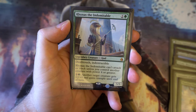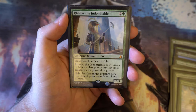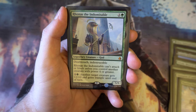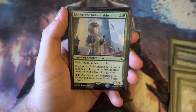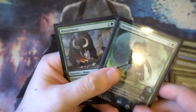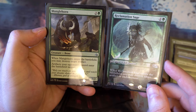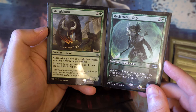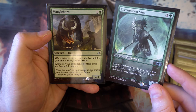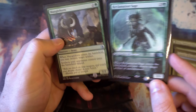Rhonas the Indomitable is a 5/5 with deathtouch and indestructible for three mana, but can't attack or block unless you control another creature with power four or greater — very easy to achieve in green. For two and a green, another target creature gets +2/+0 and gains trample until end of turn. Then for artifact hate we have Manglehorn from Amonkhet — a 2/2 for three that destroys a target artifact on entry and makes all opponent's artifacts enter tapped. Reclamation Sage — a 2/1 for three — destroys a target artifact or enchantment on entry for a bit more versatility.